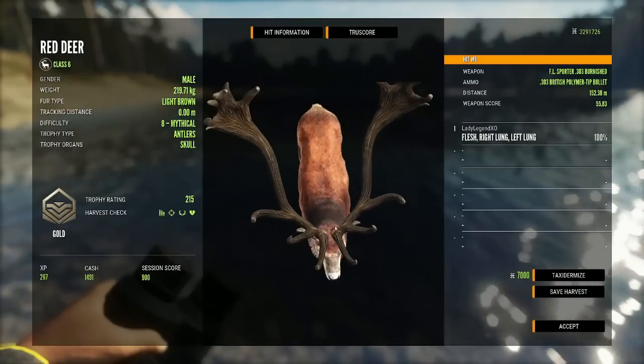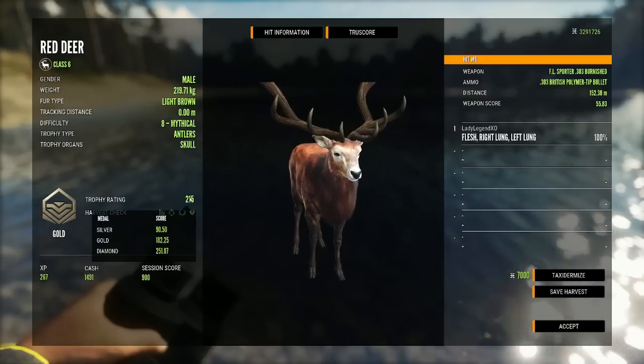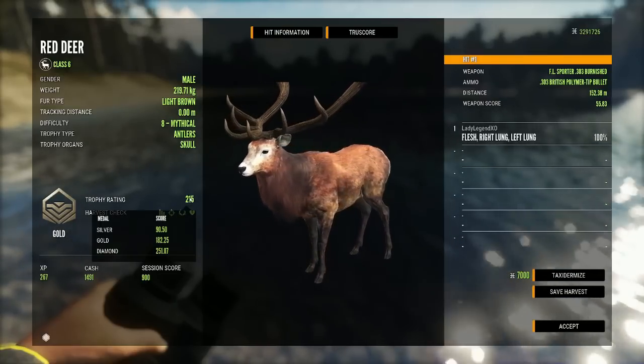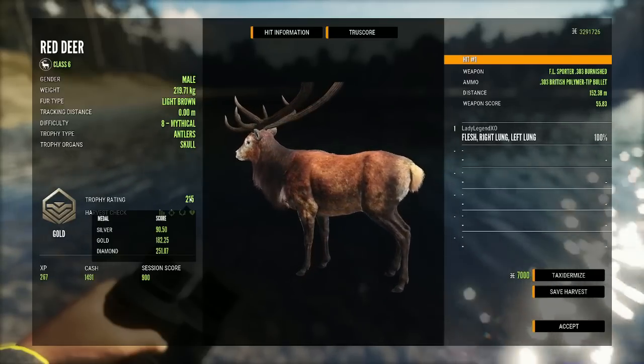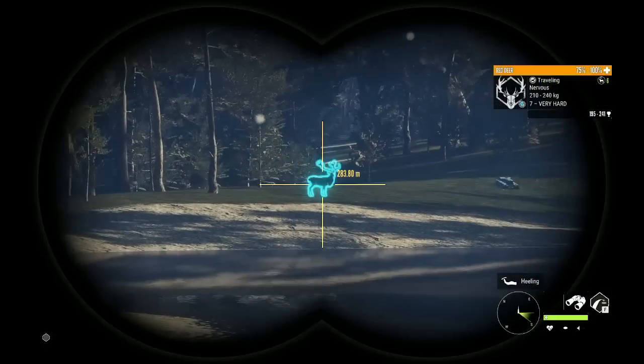There's our big boy at 215 — they look beautiful on the new scorecards. Diamond for red deer has changed: it used to be 251 on the nose and now it is 251.07. So if you get a 251 red deer you are going to feel very ripped off because it will not be a diamond.